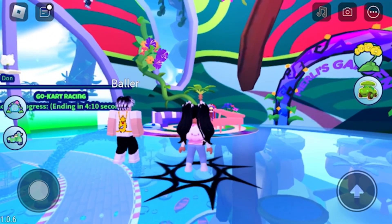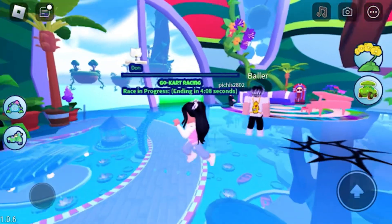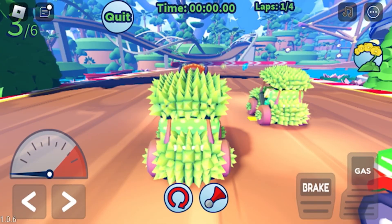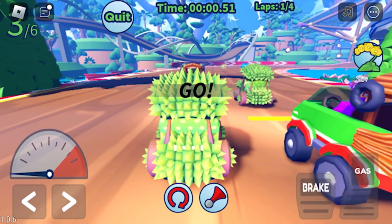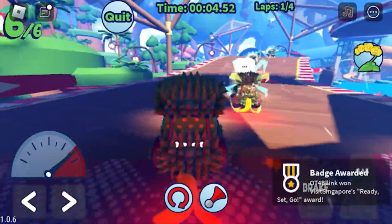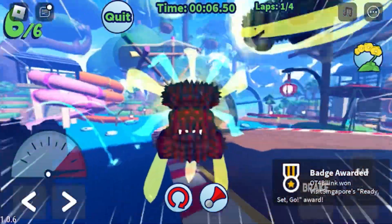Next, go to where it says go kart racing and wait for the next game to start. To get the go kart waste accessory, you need to win 5 races. I haven't been lucky enough to win, so hopefully you all have better luck and are able to win 5 times to get the free item.